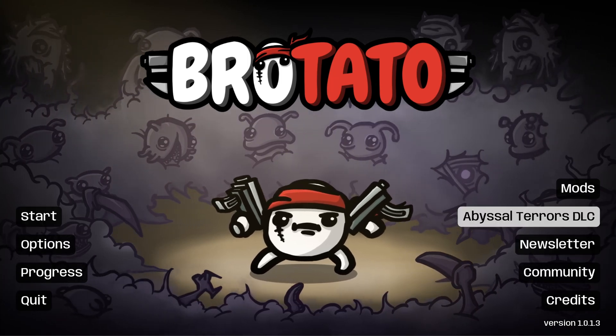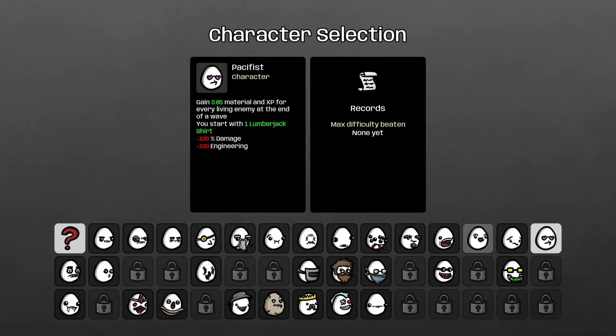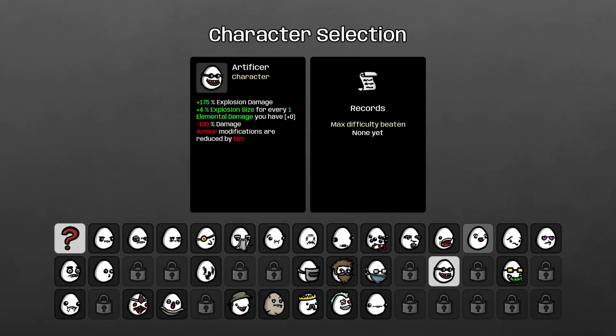Hello everyone, it's Qwasti here, and today we are going to be playing some more Rotato. This time we are using the Artificer character. This character focuses mainly on explosions, and I'm going to be telling you how to go from level 1 to level 999 with the Artificer in Rotato.